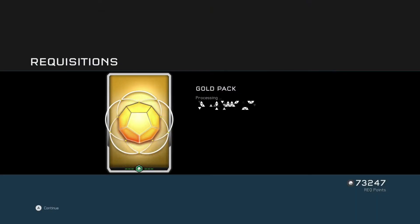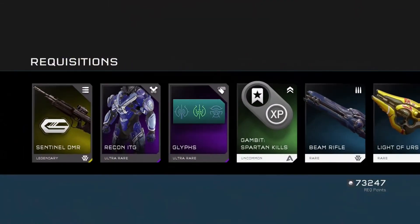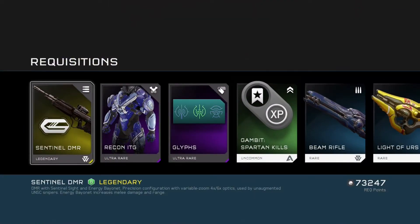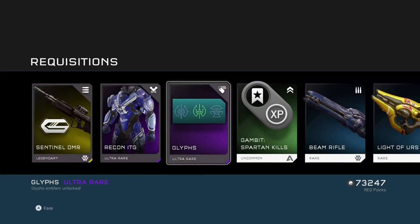Going to the third and final pack — let's see if we get another Warthog. No more Warthogs. We've got the Sentinel DMR legendary loadout weapon with the bayonet. So like Dom said, it's loadout and Warthog week. We've also got the Recon ITG armor piece and the Glyph's emblem — that's a really cool emblem. We'll put that on now. We've got a triple drop there, which is a pretty nice way to end this week's Triple Golds.